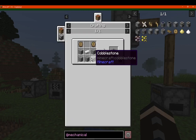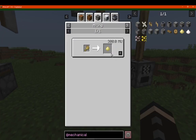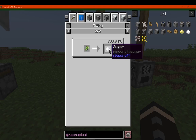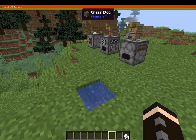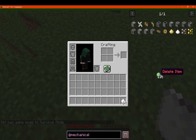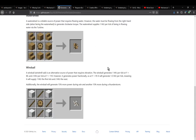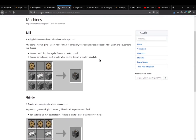We've got machines, which includes the mill, the grinder, and the sawmill. The mill is for making flour, which requires 300 MU. You've also got starch, which you can make with beetroot, poisonous potatoes, and regular potatoes. And then you've got sugar being ground up into two instead of one. With starch, you can right-click in water to get slime balls — it uses eight starch for a slime ball according to the wiki.